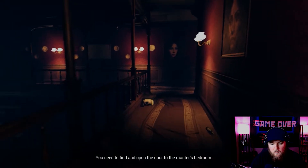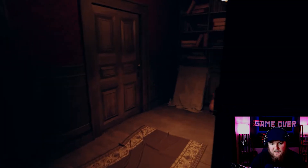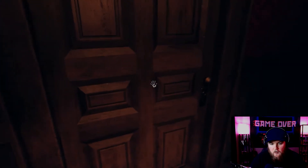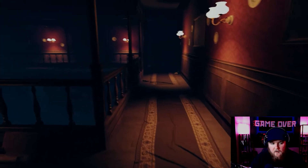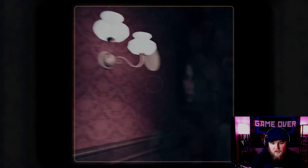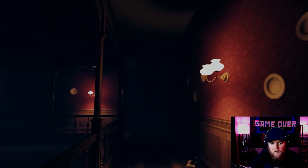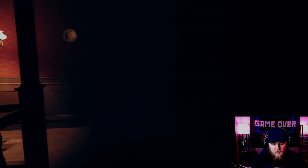Okay, we need to find and open the door to the master's bedroom. We're gonna hunt for it for sure, but there are creepy mannequins everywhere. That door is locked. Maybe we have to do something with the camera. Let's see what happens if we take a picture — okay, a weird picture with eyeballs.